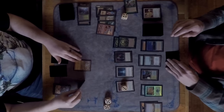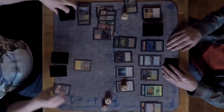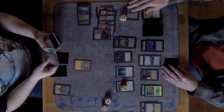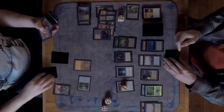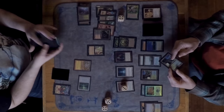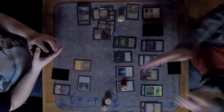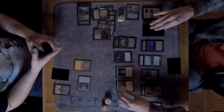David still not drawing a true threat after all that action. Marshall does hit a land he can use — grabs what looks like a Swamp. A Duress reveals David is also flooding out quite a bit.